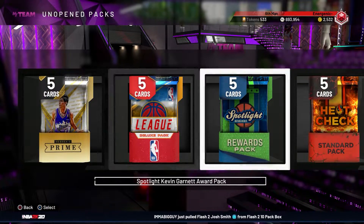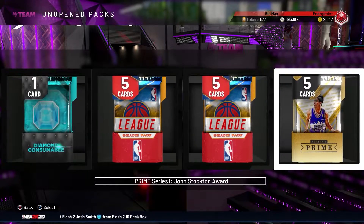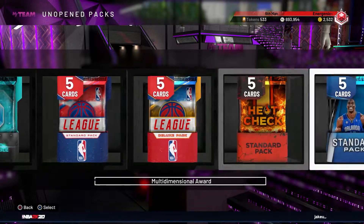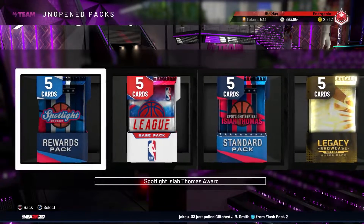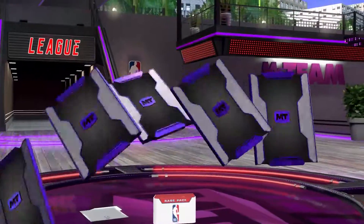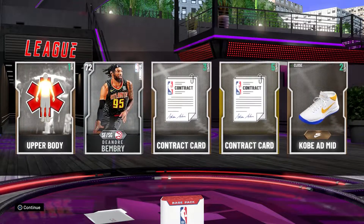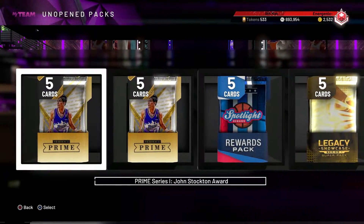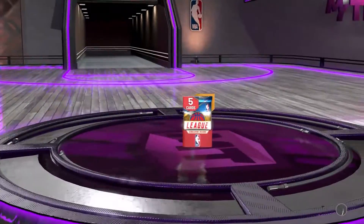We're gonna start off with the worst packs and work our way up. I have a base league pack, two deluxes, and a standard deluxe. Starting with the base one — base league reward is probably the worst pack in the game, but I'll take the contracts honestly. Two contracts right there, and I got a silver player too. Not a bad pack. Can't really expect much from that. Going into the deluxe one now.